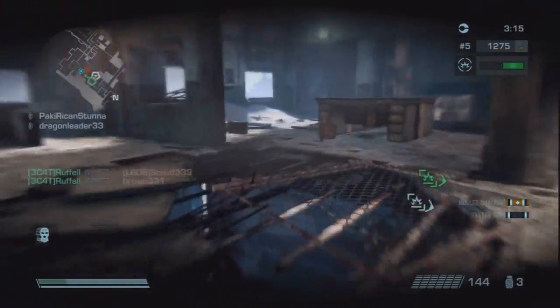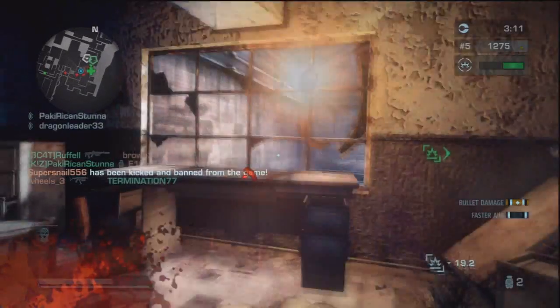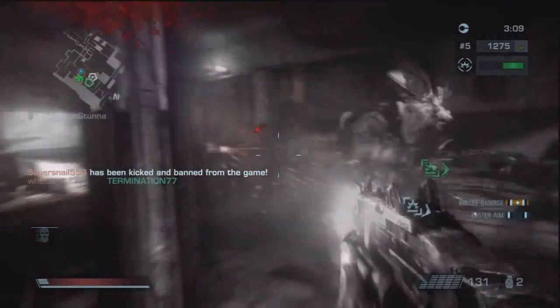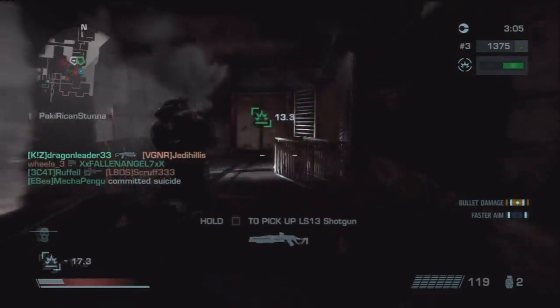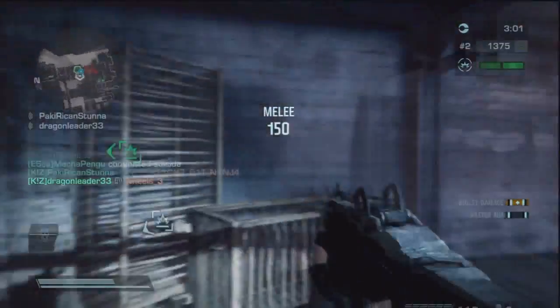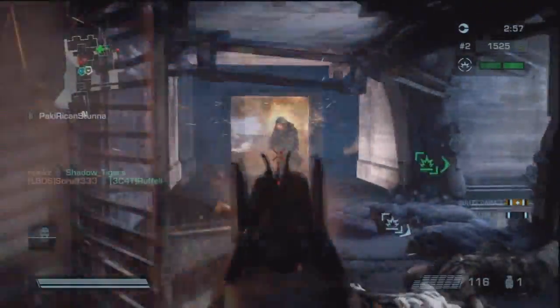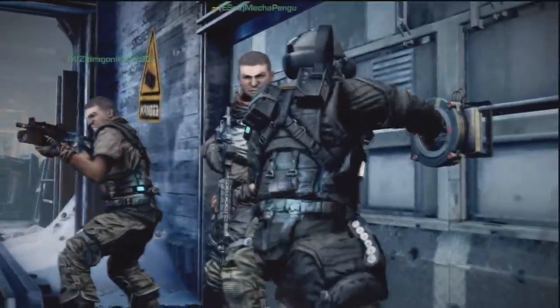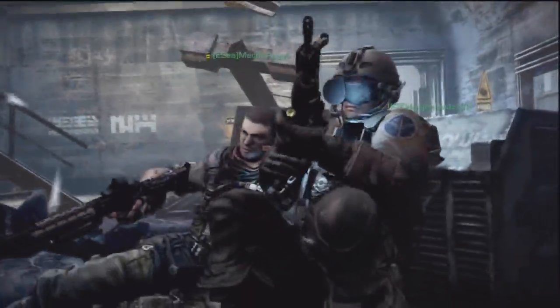A few weapons are burst fire now. The Helghast assault rifle is also burst fire. It's good — I just started getting back into it and it's pretty solid. It keeps a bit more of an accuracy focus, so if you're good with aim it works really well for you. There are a lot of changes overall.